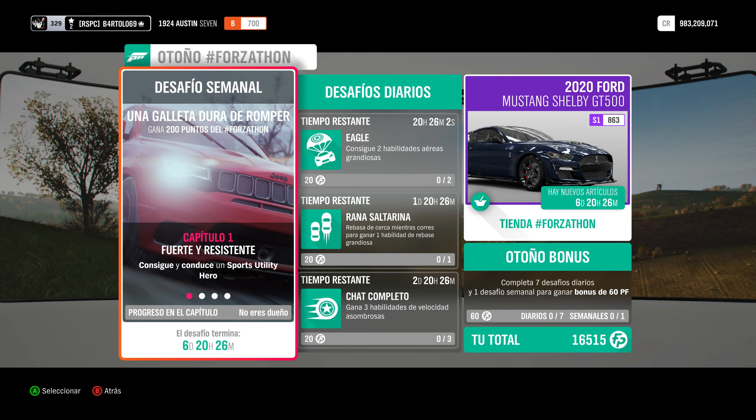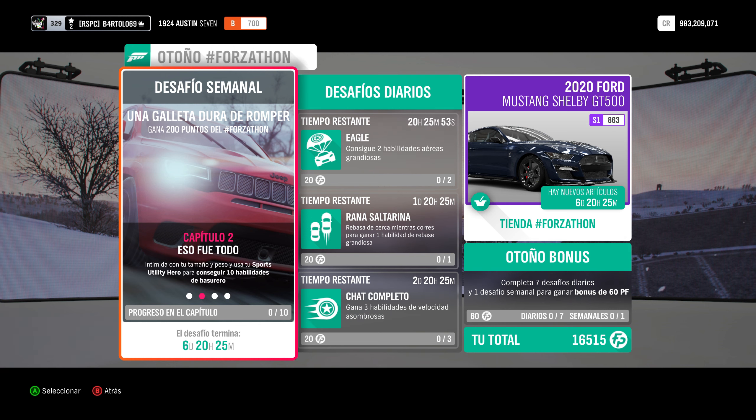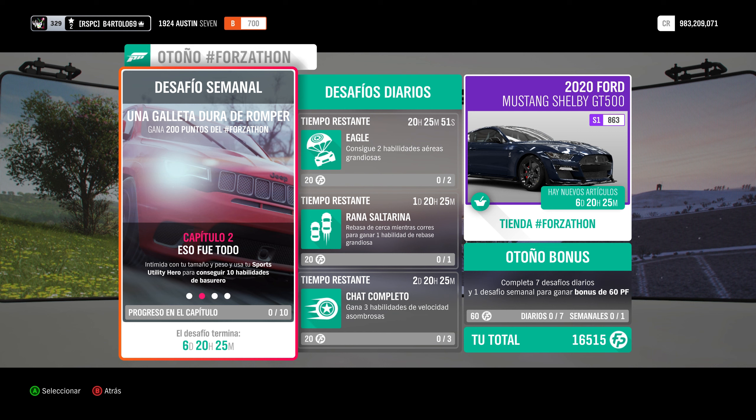Capítulo 1, fuerte y resistente: hay que conducir cualquier Sport Utility Hero. Capítulo 2, habilidad de basurero: hay que romper esos contenedores de basura. En las ciudades hay, en algunos sitios también de casa, pero en las ciudades hay, ya sabéis vosotros.